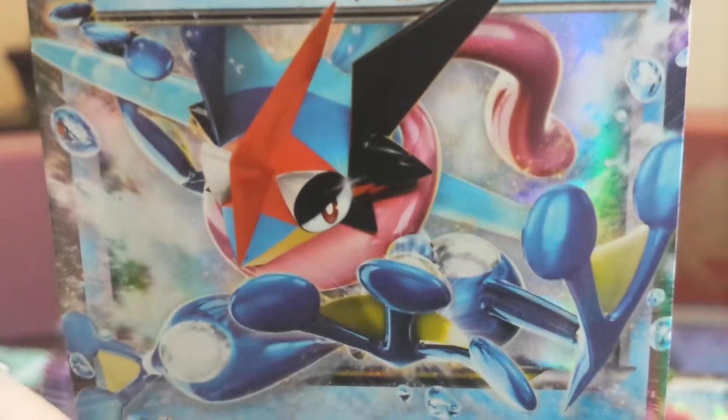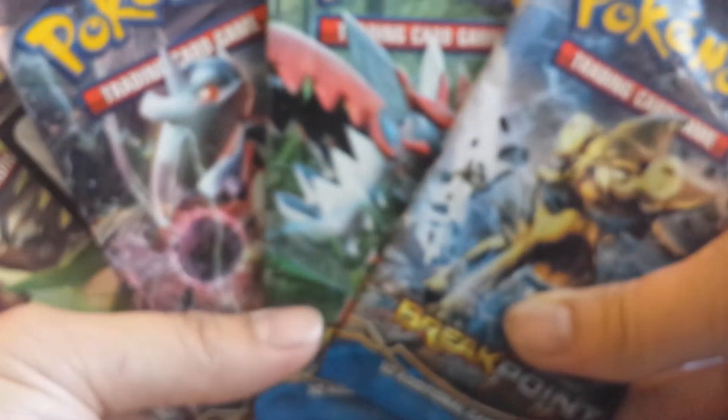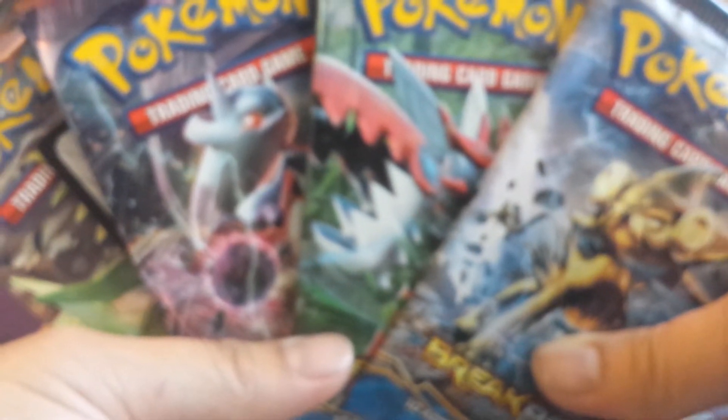I feel like the other Greninjas might be a little more playable, but it looks freaking awesome. They give us two Breakpoint packs, a Breakthrough, and an Ancient Origins. Currently working on completing the Breakthrough set — I just need a couple more of the EXs, mainly the Mewtwo EXs. There's like 20 of them in that one set alone. And there's also the jumbo card — I already have quite the collection of jumbo cards now.